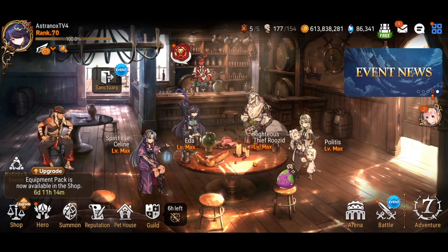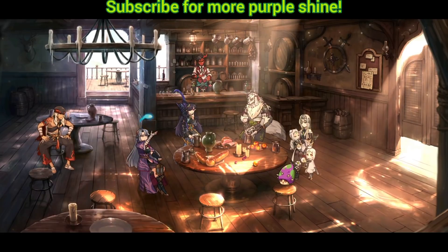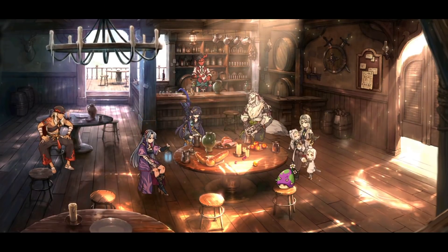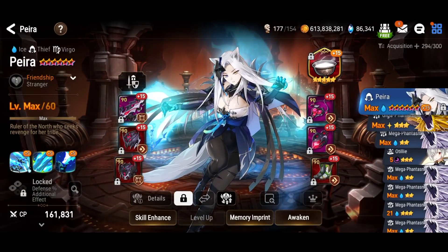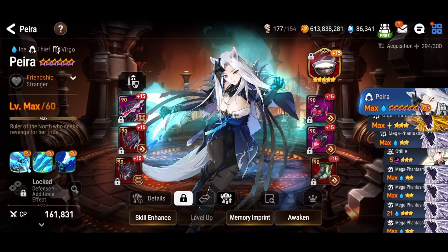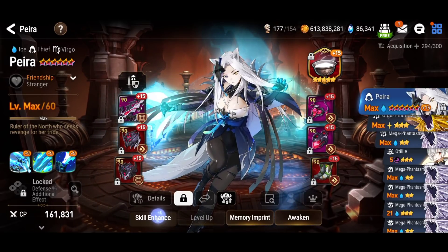Alright guys, here we are on my fourth account. What was the result of the summoning session that got corrupted? Well, the good news is I got her artifact — very cool. I can test that out for you guys. I have her at 15 skill ups, but I did join the 121 club. I'm perfectly fine with that because I got her artifact, so it's all good.